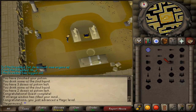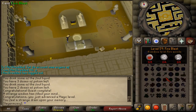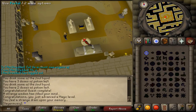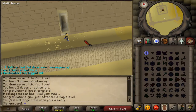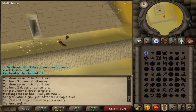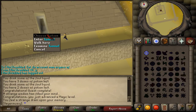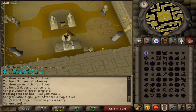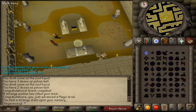You will notice that your magic spellbook is now the ancient spellbook. To get back to your normal spellbook, just pray at the altar next to the portal and you will be back on the normal spellbook. If you leave this area and want your ancient spellbook back, just return to the desert pyramid - instead of going through the entire pyramid maze again, go to the back side and you will find a tunnel. Enter the tunnel and you will appear in the throne room, just pray at the altar and you're back on ancient.